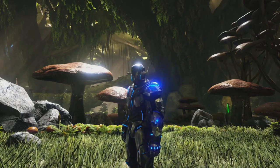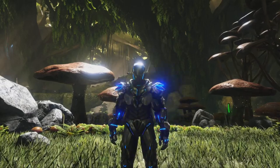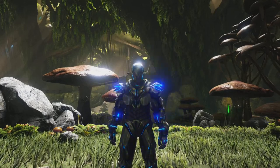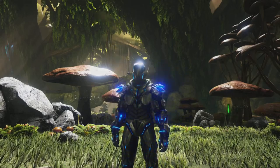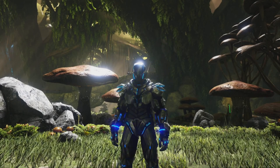I'll be showing you today how to get out of the Aberration map. To do this, you will have to go into General when you start a new map, and you have to go all the way to the bottom to show Creative mode, and then once you've enabled it, you start a map and make your survivor.